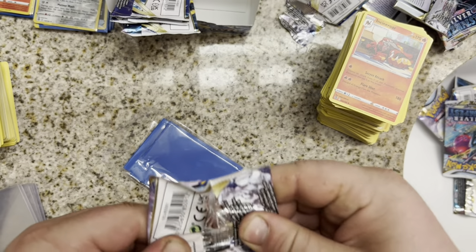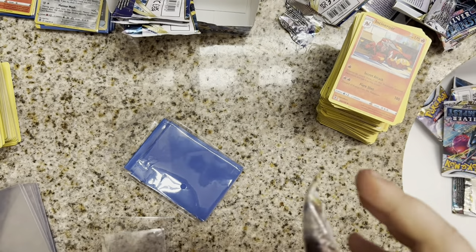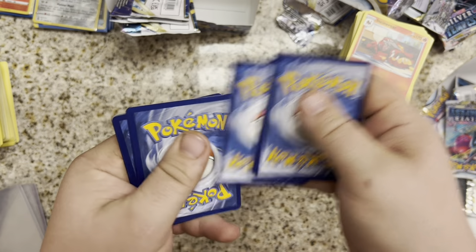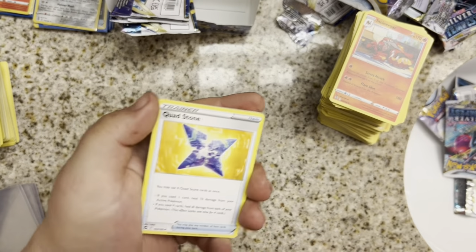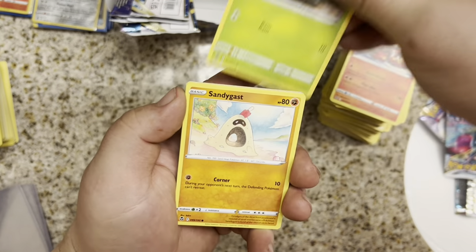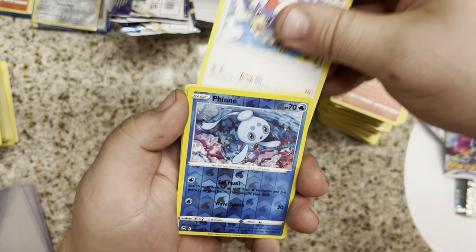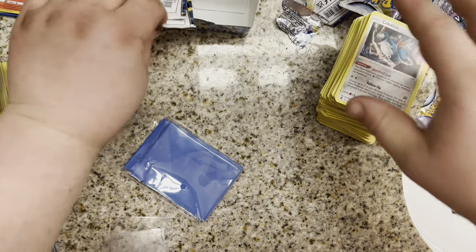Sweating — I'm starting to sweat, starting to get the sweats. Alolan Vulpix, come on. Fighting Energy. Quadstone, Morpeko, Capturing Aroma, Fungus, Sandygast, Relicanth, Patula, Rufflet, Fion, and a Cobalion. Non-Halo. 3 packs left.